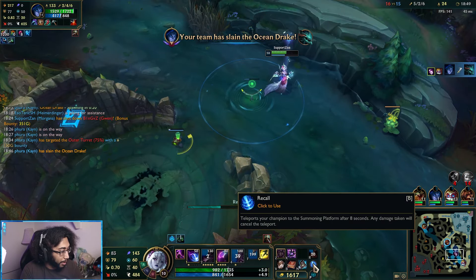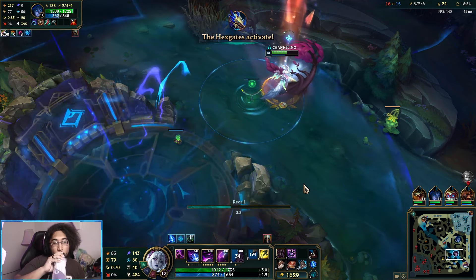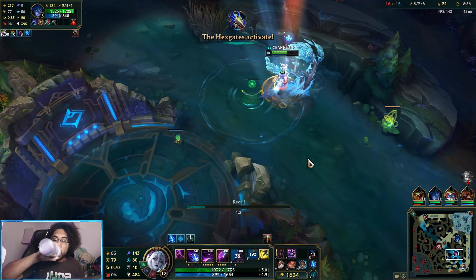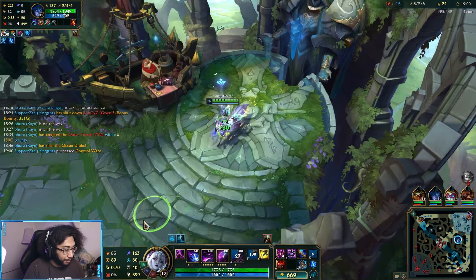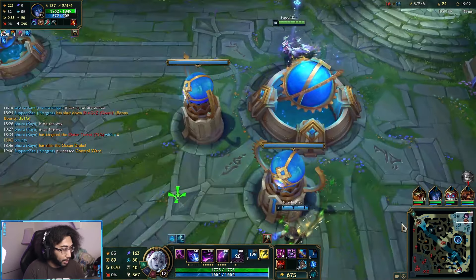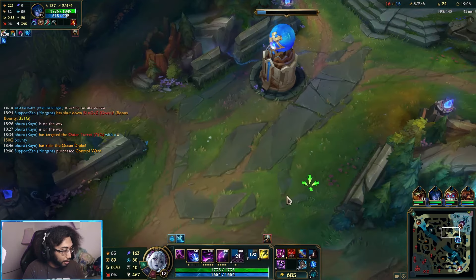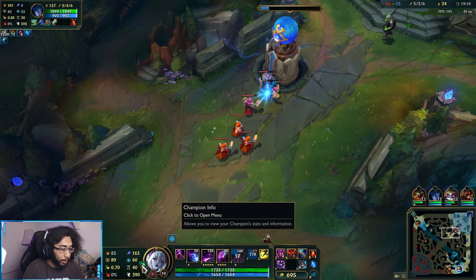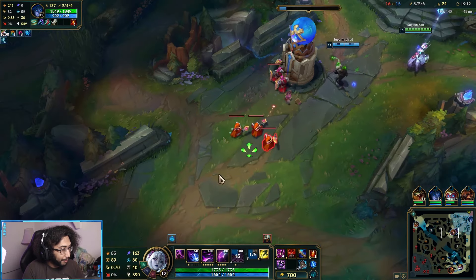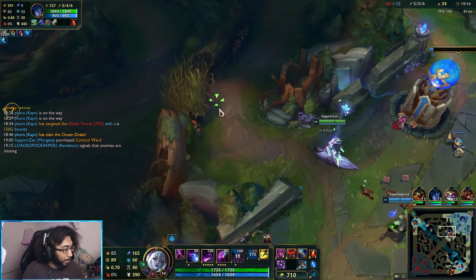We're not going to go mid lane right now. I can't pick up a large rod yet, but I did want Seeker's Armguard first just in case. How much damage am I doing so far? 712 — that's not bad, actually more than I typically do around this time. We want to stick together with Brand because we do have a mark on us from Akshan.